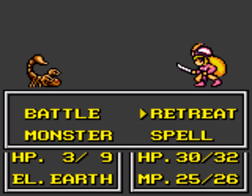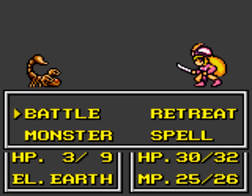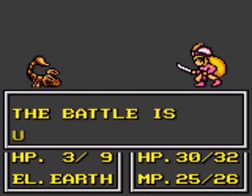I suppose I should go over the commands a little bit. You got battle, which means attacks; retreat, just run away; monster, which means you summon a monster to help you; and spell, where you use a spell or offensive magic. But you can't use healing magic in battle, either. I don't want to kill this guy, and I'll explain why in just a moment.